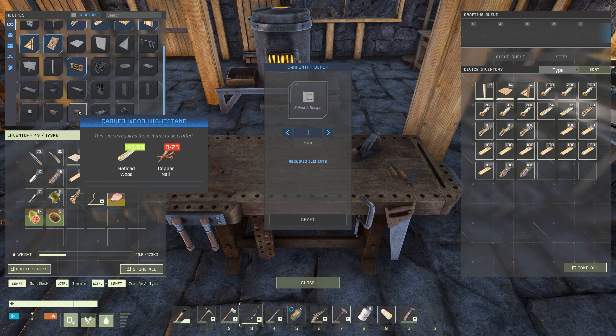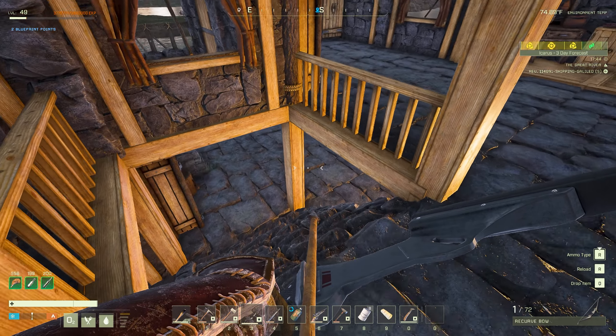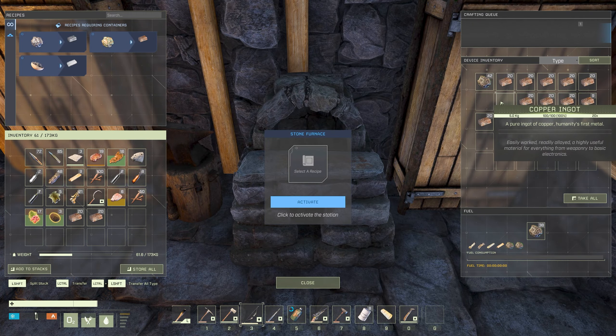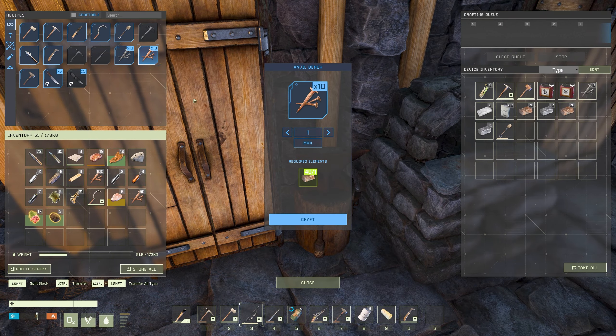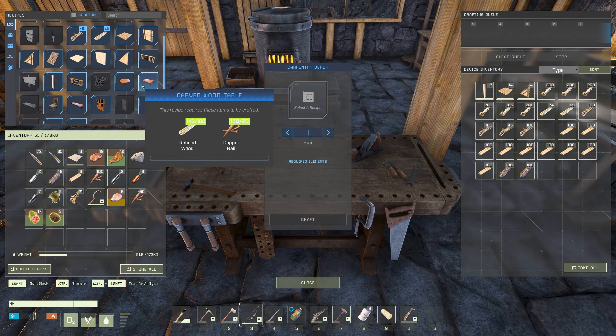Looks like we really just need a bunch of copper nails and probably some fur, so let's get down here. How many do we have? We have about 150 right now. Let's get a few more crafting. We're going to get a ton of copper nails. What can we now craft?